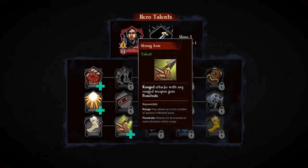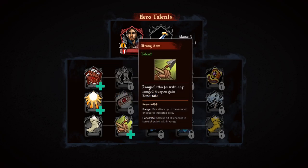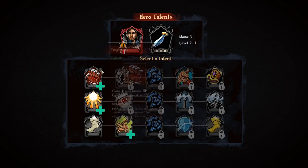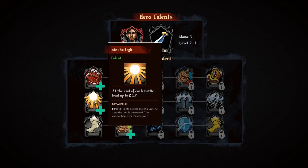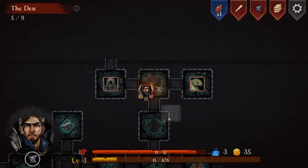Range attacks with any ranged weapon gain penetrate. I don't have a ranged weapon at the moment - with any ranged weapon. I'll have to swap my weapon to something else. At the moment I've got my new sword, which is why I'm so powerful. I'm wondering whether I should swap that, but I've got no ranged weapons so I'm not going to bother. I'll make it so I increase HP at the end of each go.